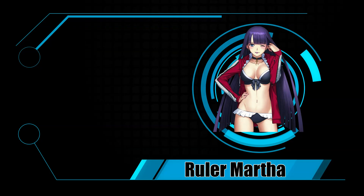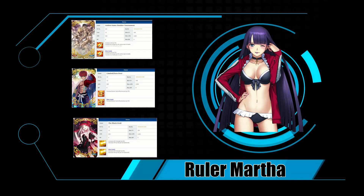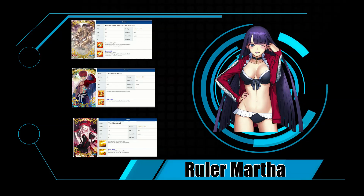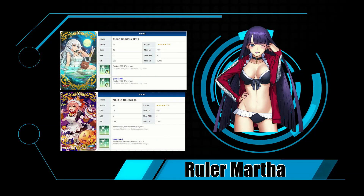For gear, your standard Buster damage dealer loadout — Golden Sumo, Limited/Zero Over, or Black Grail. If you want to capitalize on her durability from her second skill, you can run Moon Goddess's Bath or Maiden Halloween.